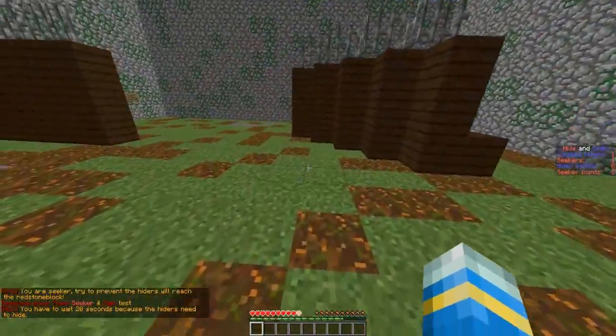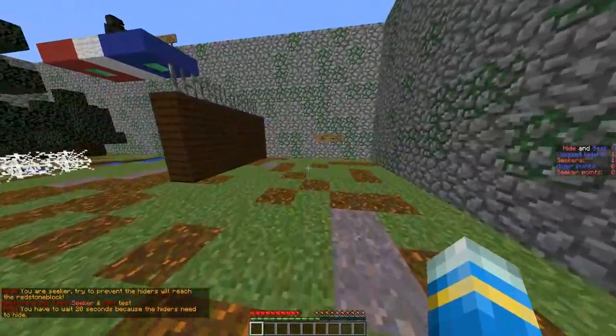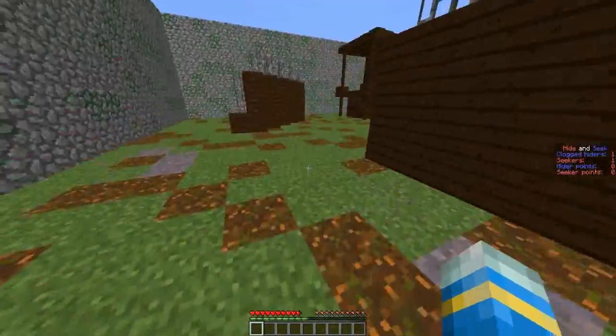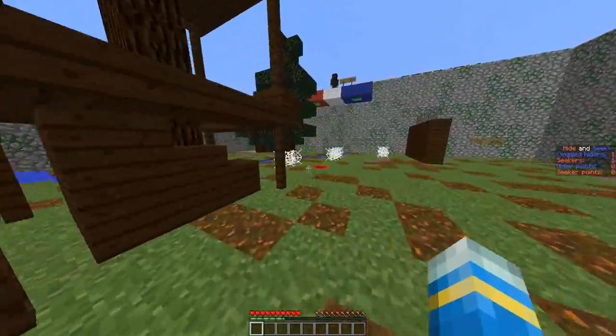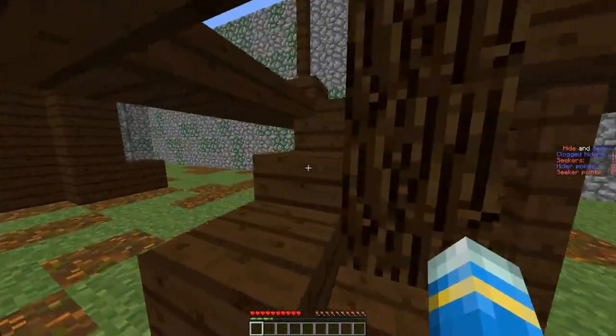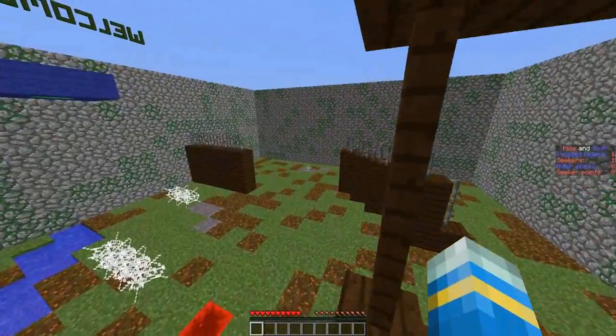It'd be a lot more fun with more people all running about cluelessly trying to find the redstone block, especially if the map was big. That is the plugin. You can get it off Spigot — it is a premium plugin so you do need to create an account first and then you can purchase it. You'll see a little buy symbol above the page. So subscribe, like, comment, and I will see you next time.